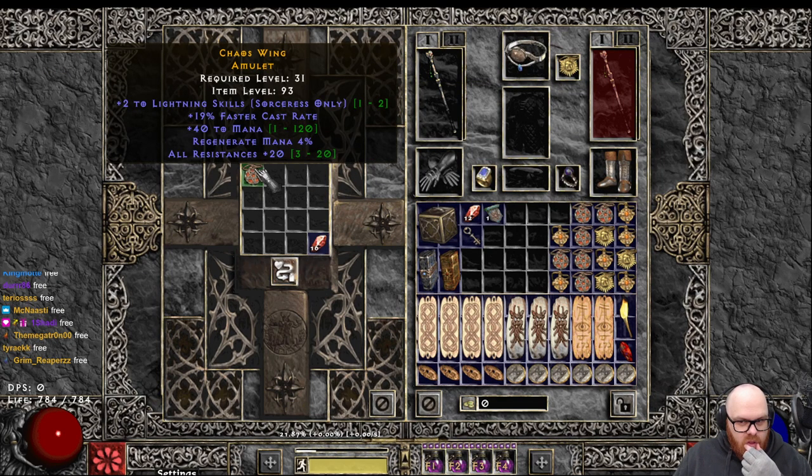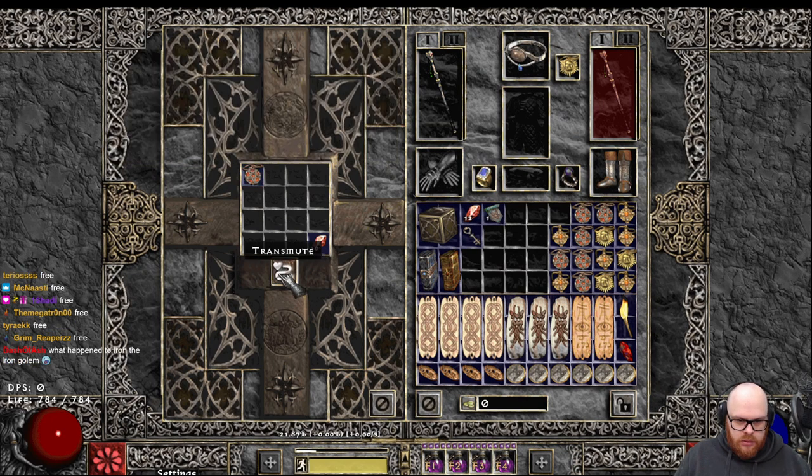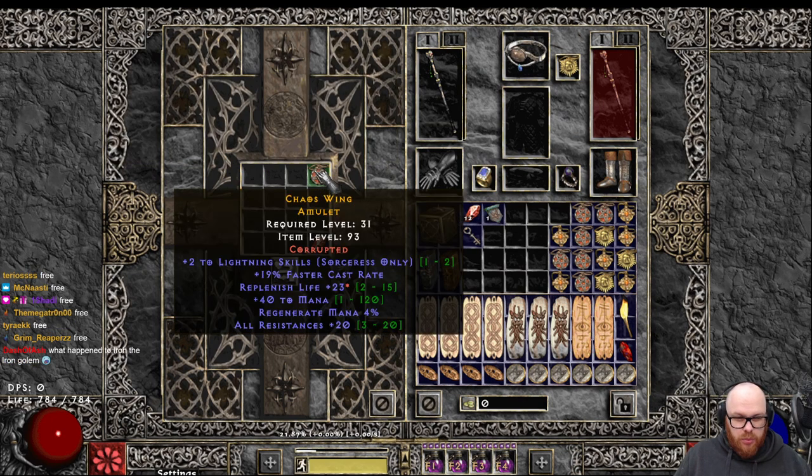Holy smokes. 219 Lightning, 20 orez, 40 mana. Replenish life.